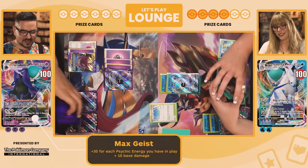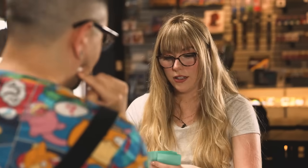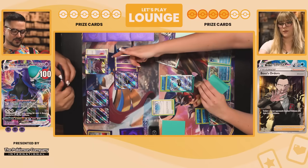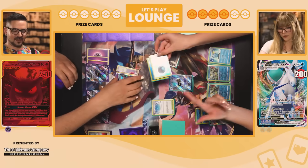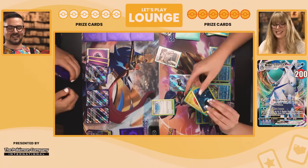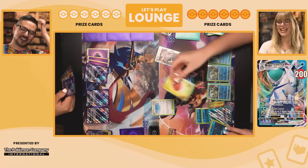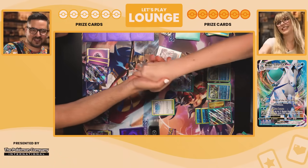Draw for turn. Melanie onto this Calyrex, draw three. I'm going to ride the High King — it hits 30 for each of your bench Pokemon plus base 10, so it's 100. A hundred back — now it feels like a battle! I think I just have to attack again with Max Geist for another hundred. Draw for turn — Boss's Orders for the Gengar Mimikyu and Max Lance for the knockout, taking both prize cards. Good game! Nice playing.